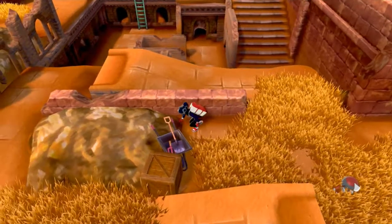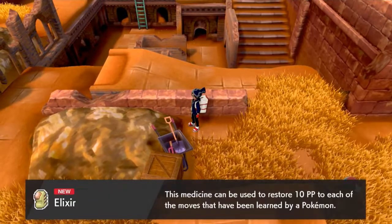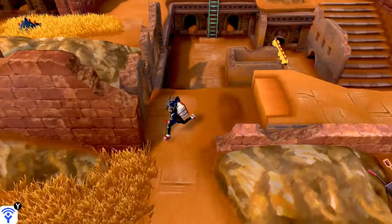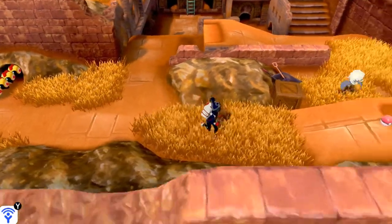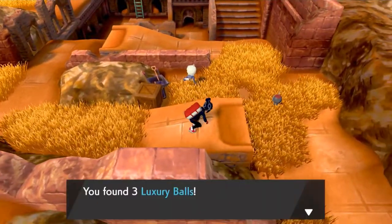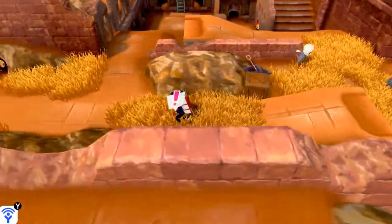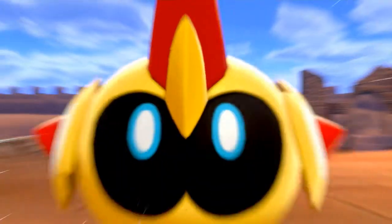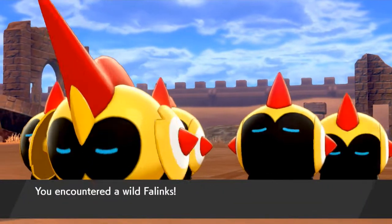Let's grab that shiny item — we found ourselves an elixir. There are some more caterpillar-looking liquid-like Pokemon right here. Let's grab this item — three luxury balls. We're crossing over and here it is guys: Phalanx.